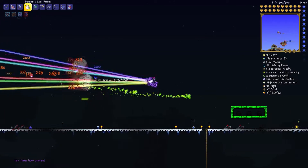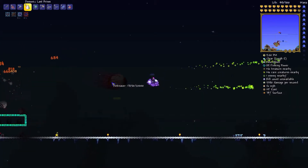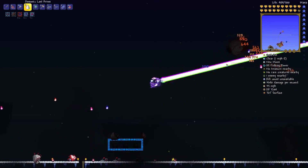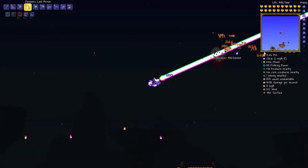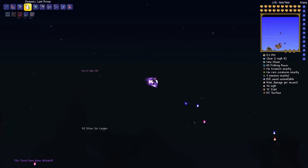Next up, of course, is the Twins. These are even easier than the last one because it's really only two targets — I would say one, in fact, if they're in line with one another. So they go down incredibly quickly. I wish they'd gone down this quickly earlier in the game when I was trying to defeat them for the first time, but what can you do?